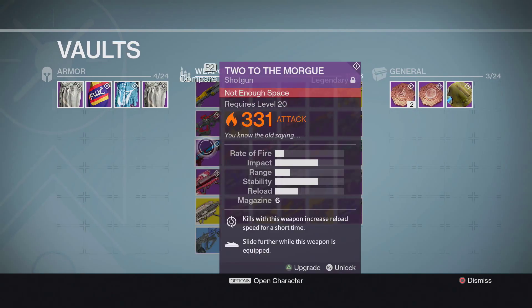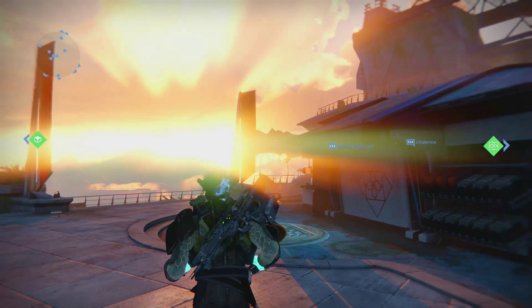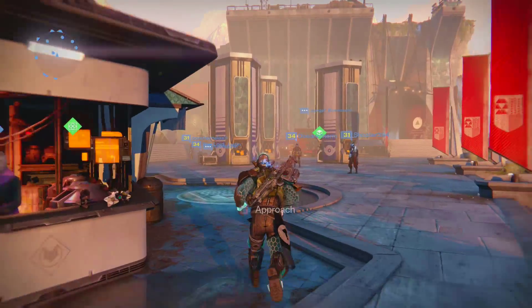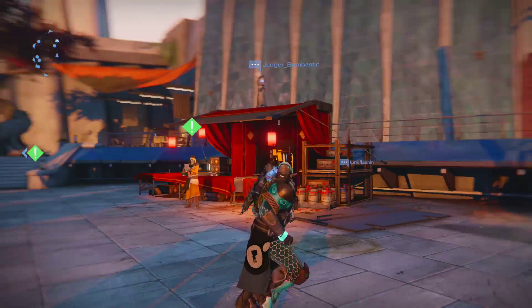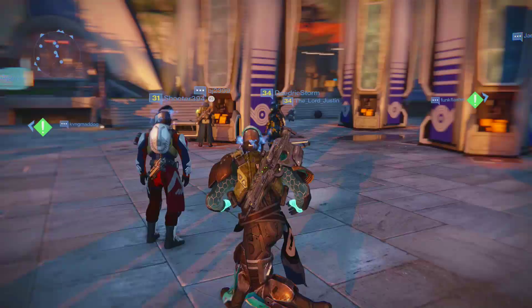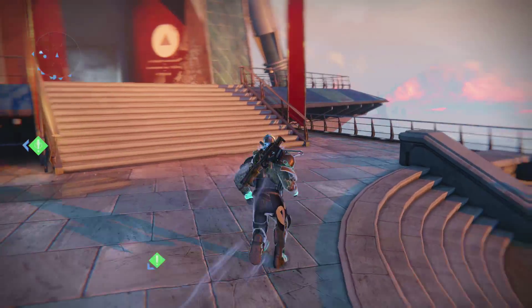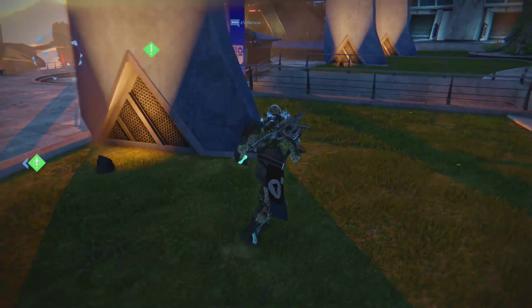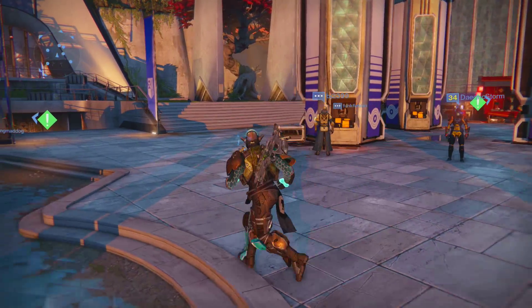That's pretty much it for today — Xur inventory and engram openings. Xur had a meh week, just like the past couple of weeks. Engram-wise it was okay; I did get an exotic from a legendary opening. If you enjoyed this, leave a like — let's try to get to at least 15 likes. Let me know in the comments what other Destiny videos you'd like to see. If you're new, subscribe for more Destiny and gaming content. Catch you on the flip!